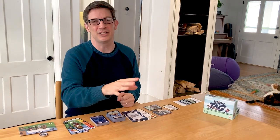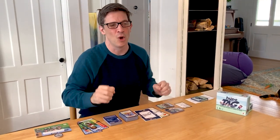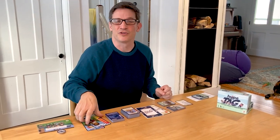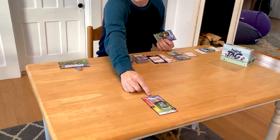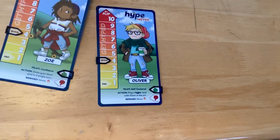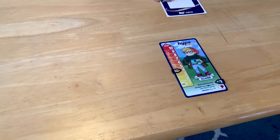So let's set up. We're going to do a two-player game — it's the easiest way to teach and to learn because there's just a little less going on. Once you learn the game, get to three and four player because that's where it's at, but I love two player as well. Everybody starts with a hype meter and you put it to the side of your play area. Everyone gets a kid on the playground they're playing — this is Oliver. I'm going to play Zoe.